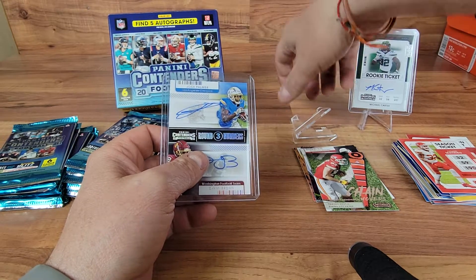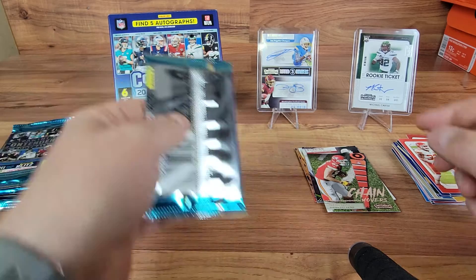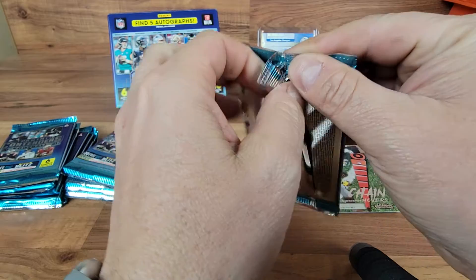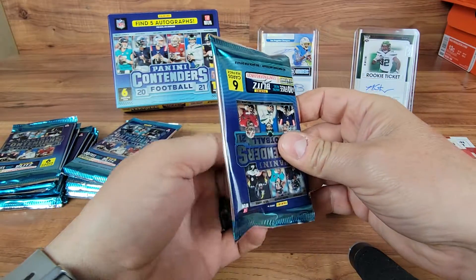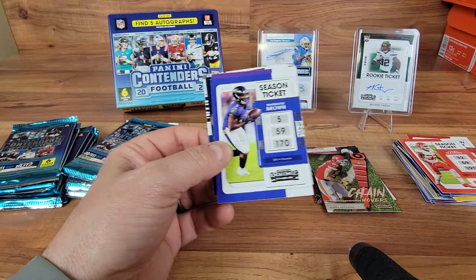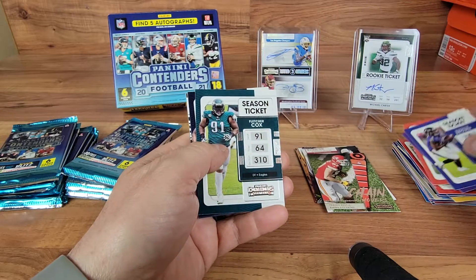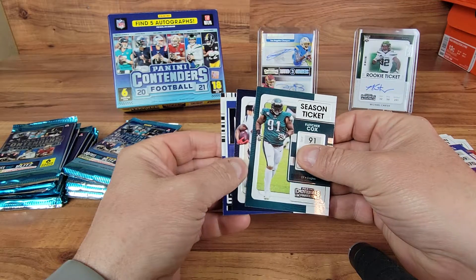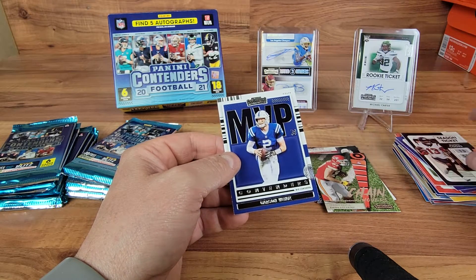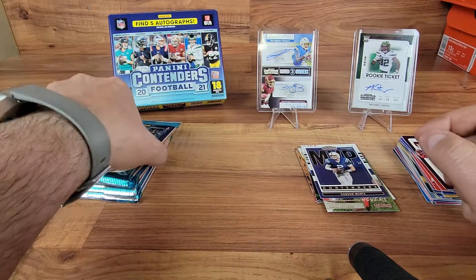I don't know - is that normal in this hobby box to get dual auto cards? I've seen a lot of single auto cards but not too many dual autos. Let me know down in the comments - is it a guarantee to get one of those in each box? Got a Marquise Brown, Delin, Nick Chubb, Fletcher Cox, Brandon Cooks, and a Carson Wentz MVP. I thought that was numbered for a second but it doesn't look like it.